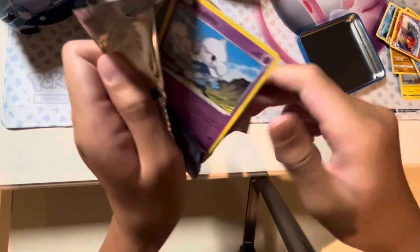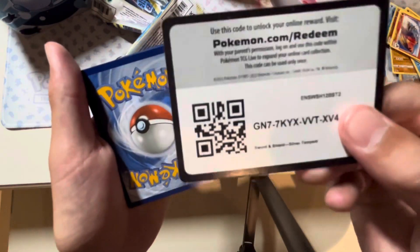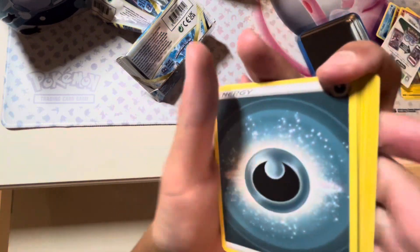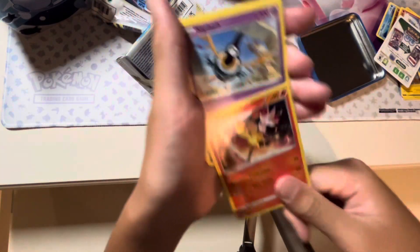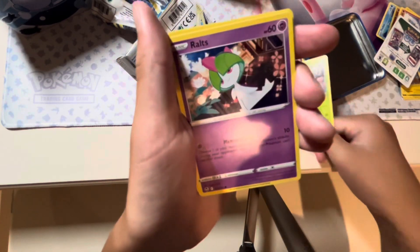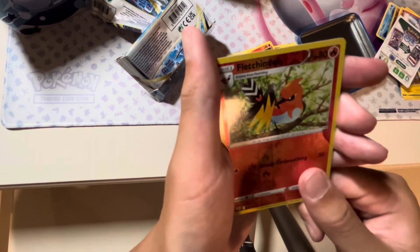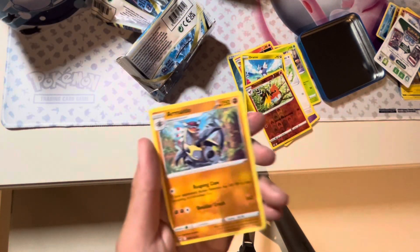It's only three packs so I hope we get at least one hit. Another white code card - not good luck right there. Here's the code card. Come on, gotta bless us with some luck. Dark energy again, and a Dratini reverse - then a non-hollow again. Hopefully we can do better on the next water stacking tin.